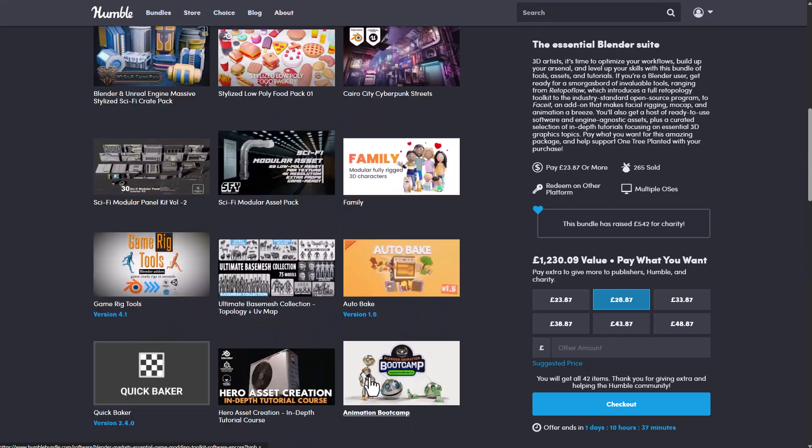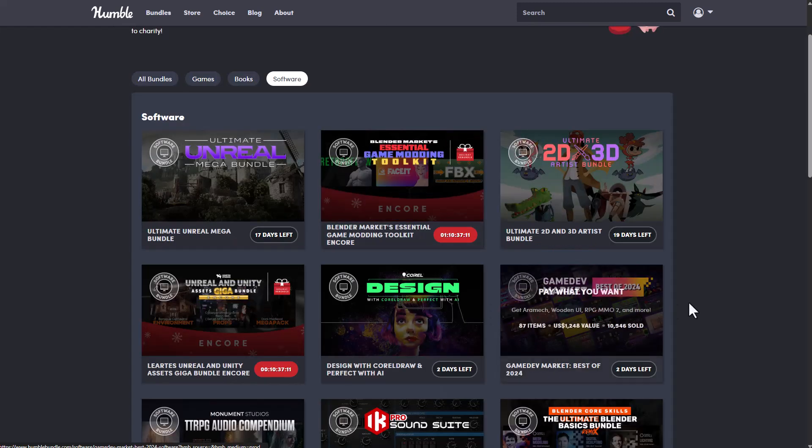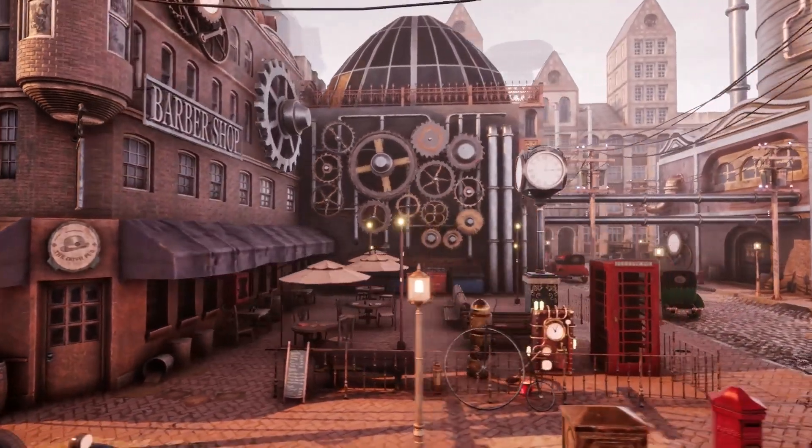Whether you're looking for plugins, assets, or courses, you would find something here — you can save up and purchase this for $28.87. And this is not the only thing you can get with the holiday rebundle; there are a couple more things. The Lazat Studio Unreal and Unity Asset Giga Bundle is also available.